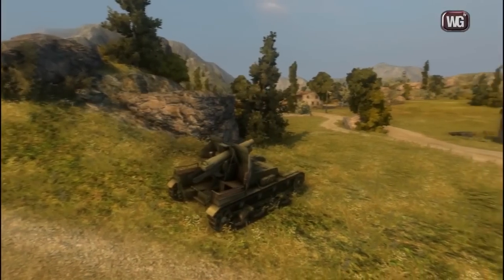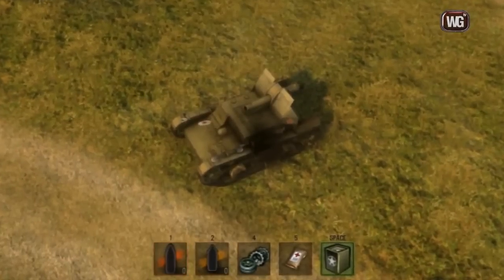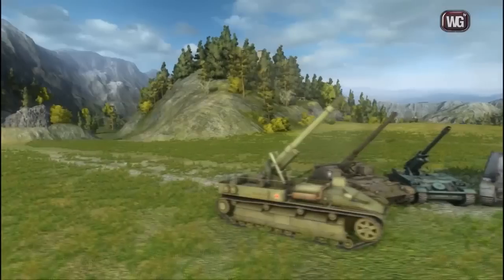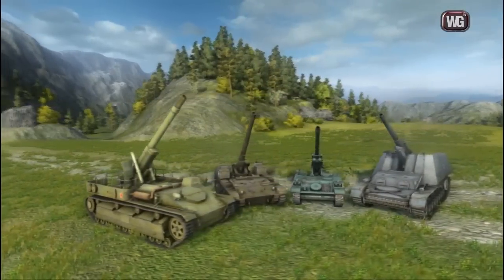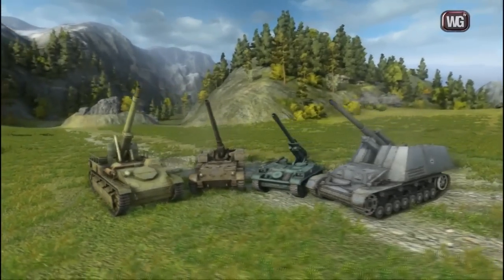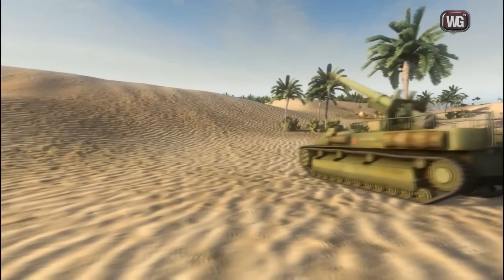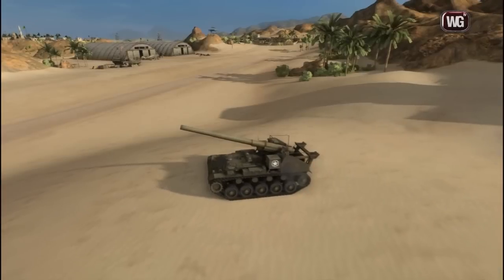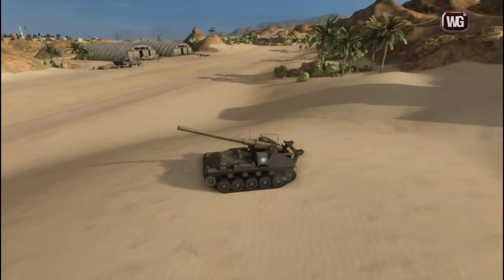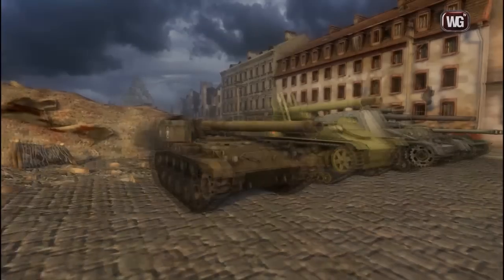Another minus for the SU-5 is the low quantity of ammunition — a total of 14 rounds — which always runs out at the most inopportune moment. The Tier V SPG cannons are very similar in damage and rate of fire. Their main difference is their aiming speed. The clear winner in this field is the SU-8, which has the ability to move its aim from flank to flank in a minimal amount of time. The longest firing preparation time belongs to the US self-propelled gun, the M41, making it more advantageous to change your aim only after firing a shot.